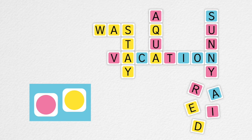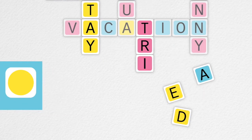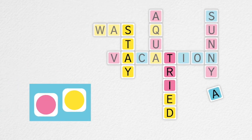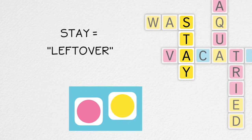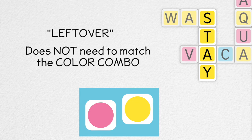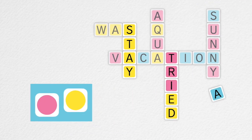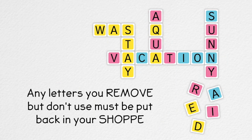For example, removing the E and the D from 'stayed' leaves 'stay.' You can then use the E and the D, along with, say, TRI, to create 'tried,' matching the pink and yellow color combo rolled. 'Stay' becomes what's called a leftover and is allowed to stay on your crossword. A leftover does not need to match the color combo, but must remain a valid word. Any letters you remove but don't use toward your new word must be put back in your shop for later use.